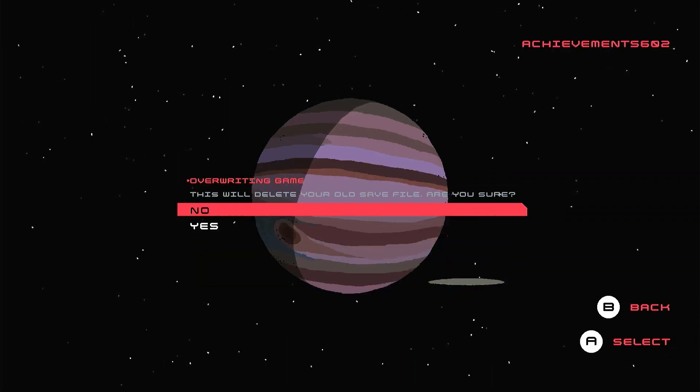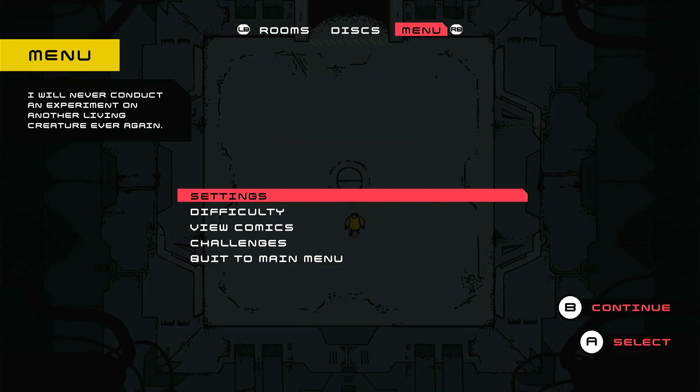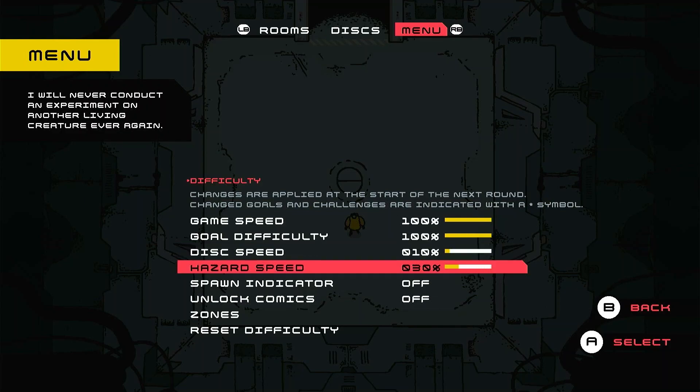Start a new game, then press A a few times to get past the intro. As soon as you start, press the menu button and swap over to the menu page and go to difficulty. Adjust disc speed and hazard speed down to 10%, then back out of the menus.